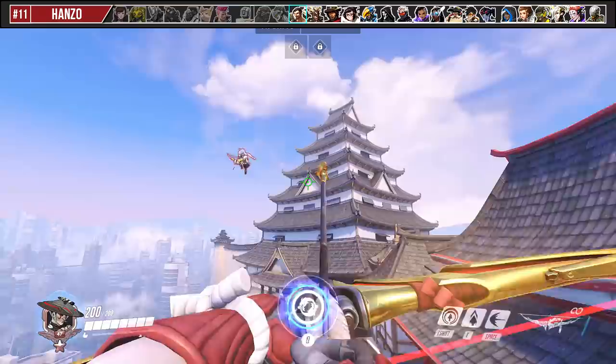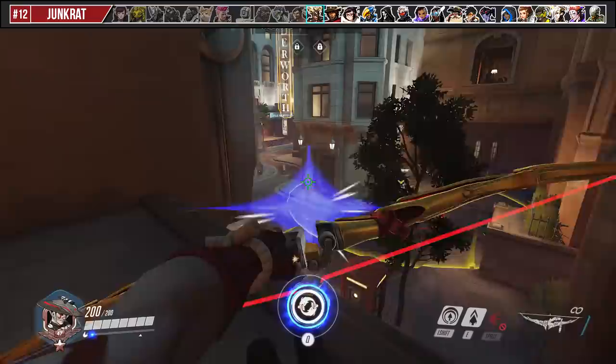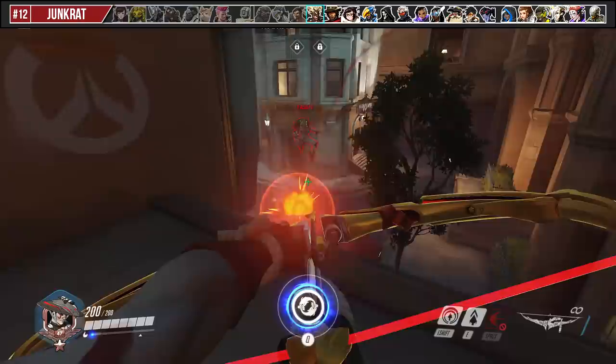When 1v1-ing a Genji, you can hold a charged bow to bait out his deflect. In the Hanzo vs. Hanzo matchup, you pretty much just have to be the better player, or you can use Sonic Arrow to give you the peaking advantage.